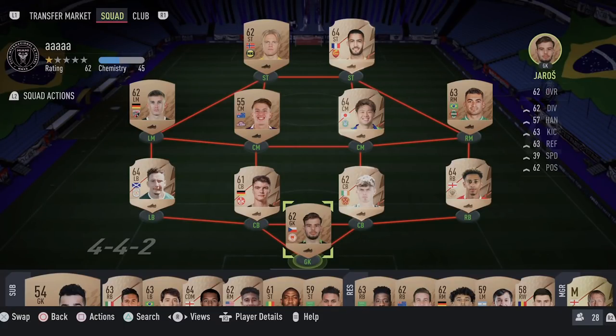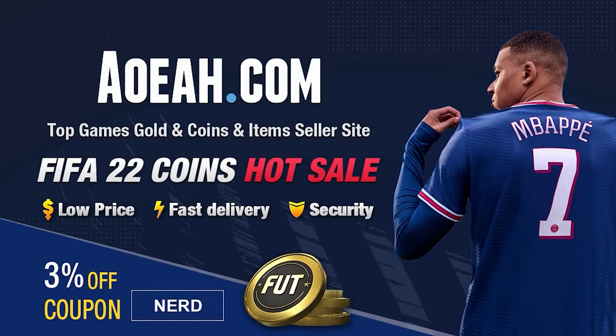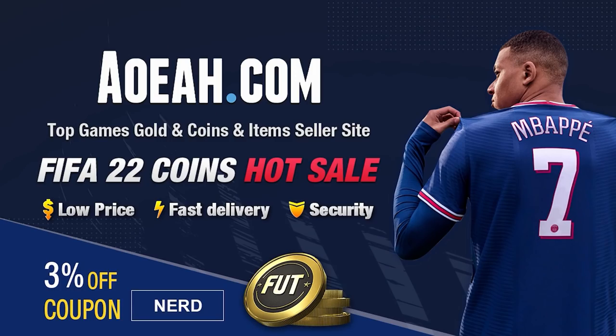Do you guys want to kickstart your FIFA 22 team off with a bang? Head over right now to aoeah.com to get yourself FIFA 22 coins and use the code NERD at the checkout for 3% off your order. Link will be in the top line of the description.